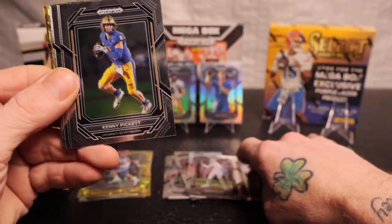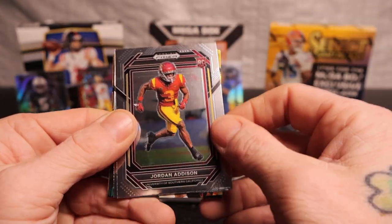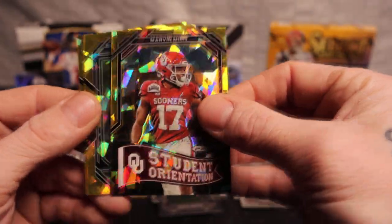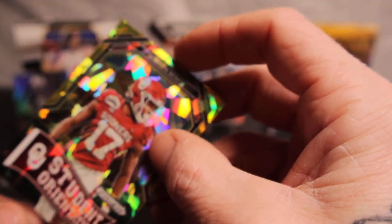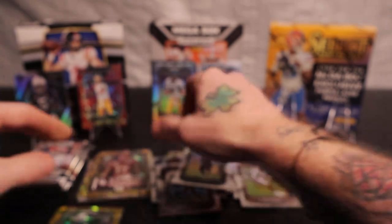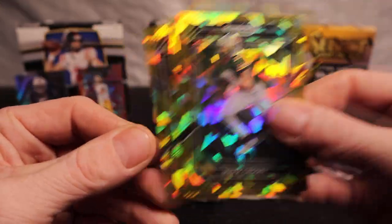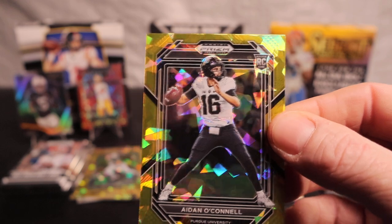Montavious Brown, another Kenny Pickett there. Amari Pierce, we got Jaylen Hyatt nice, Jordan Addison nice. Another line through — man, almost every good one has a line through it. That Marvin Mims on that one. I haven't pulled much of this so I don't really know exactly the inserts or parallels. Max Crosby, Clyde Edwards and Anaconda — let's go. There we go, nice rookie quarterback. Halfway through that box, three left.